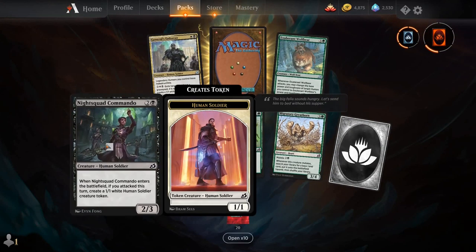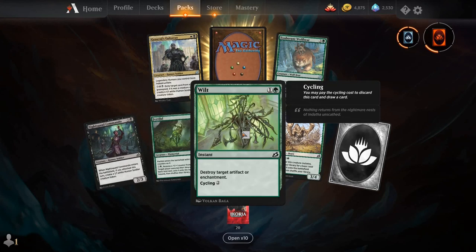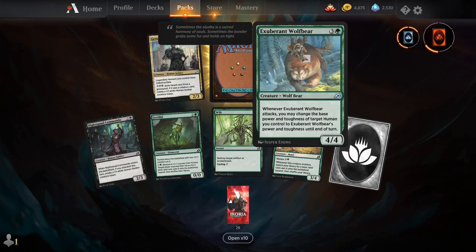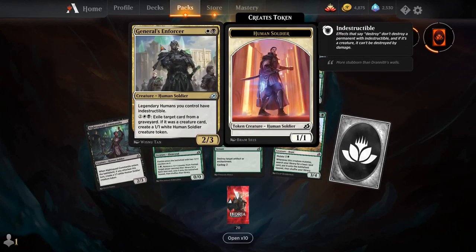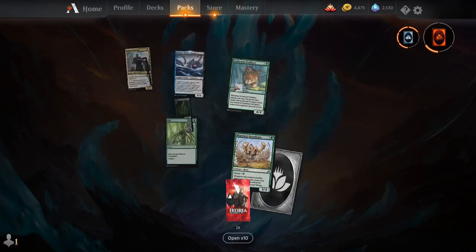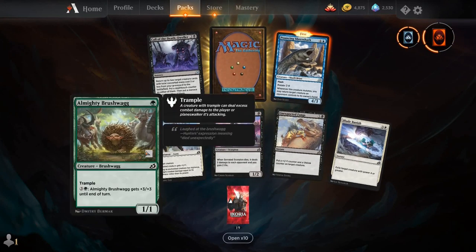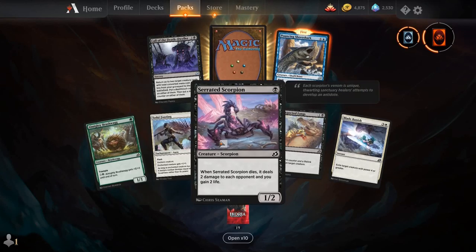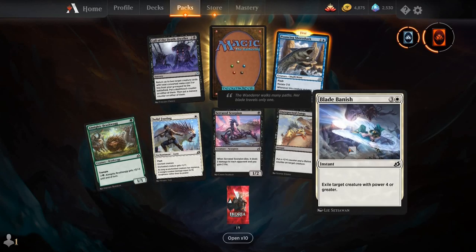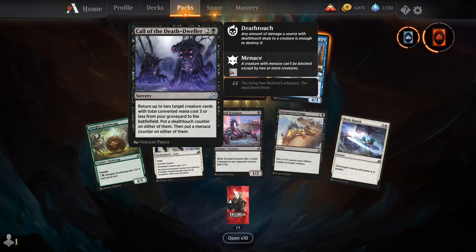Night Squad Commando, Fertilid, Wilt, Migratory Great Horn, Exuberant Wolf Bear, General's Enforcer, and our rare is Garuda, Doom of Depths. Almighty Brushwag, Solid Footing, Serrated Scorpion, Unexpected Fangs, Blade Banish, Pouncing Shoreshark, Call of the Death Dweller, and our rare is Reality Otherwise.